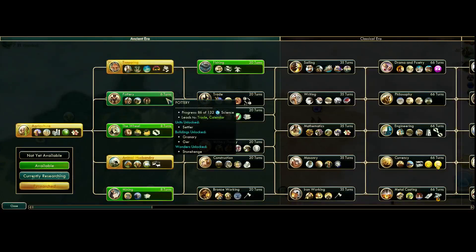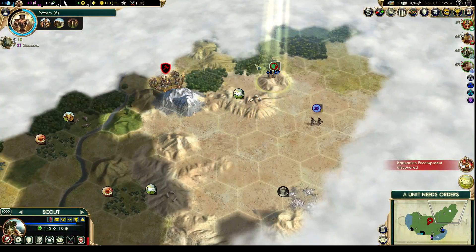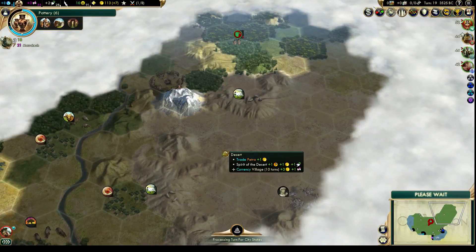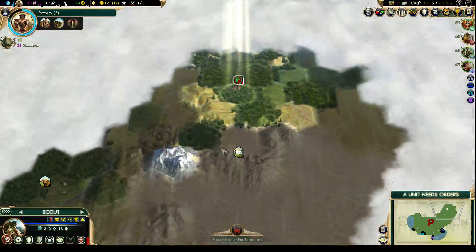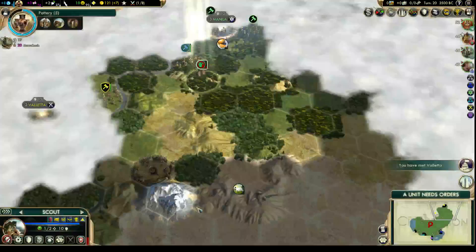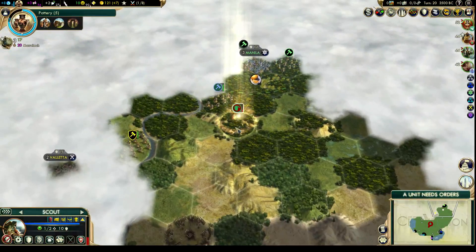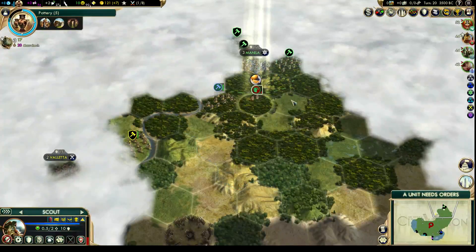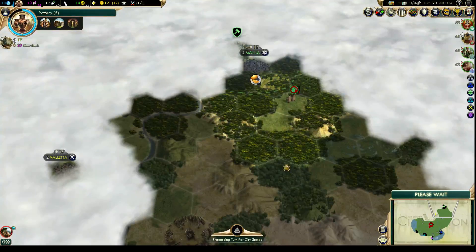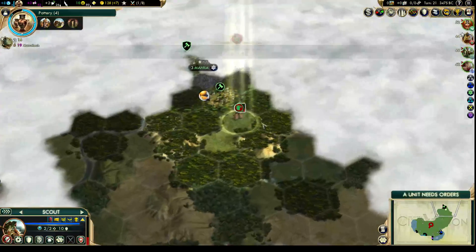Now that we have those policies, I think we're going to want to go for pottery so we can start getting out settlers. This guy is going to keep on exploring. Oh, there's another barbarian camp. We should probably heal up that scout pretty soon. Surprisingly hasn't got the plus-one visibility yet — he must be real close to it, just a couple more experience and we'll get that. Wow, vanilla and Valletta — they've already met a whole bunch of other civilizations. We've got pottery in five turns, and along with the warrior that should make it possible for us to start setting up new cities.